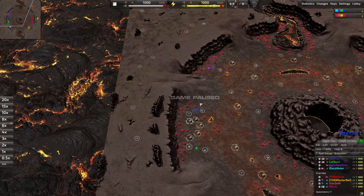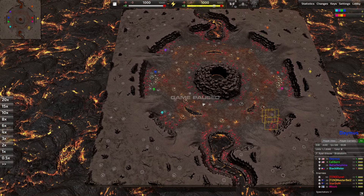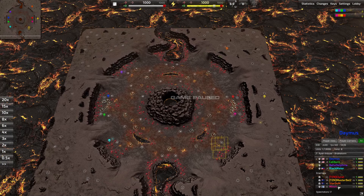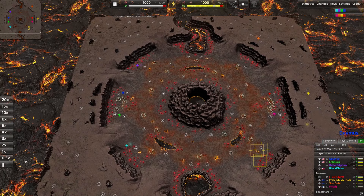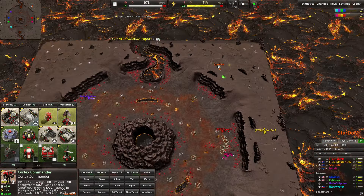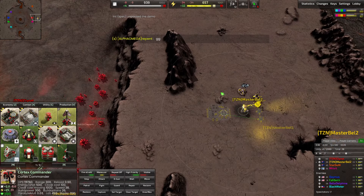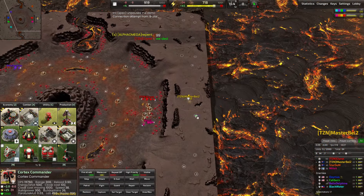The same teams: blues are Damis, Calaburn, Belladelfine, and Blackwater has subbed in. On the right side we have the same red team — Claret, Master Bell, Stardom, and Midfit. The blues have taken all front-line positions, while the red team has two front-line positions and more of a mid-line presence, with Master Bell commanding the rear once again.